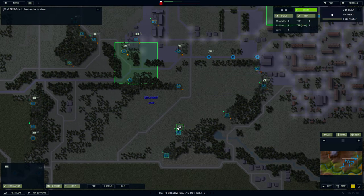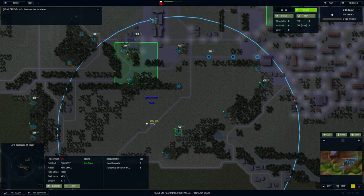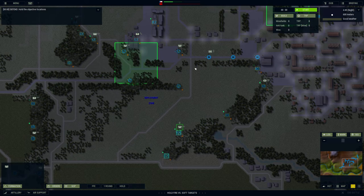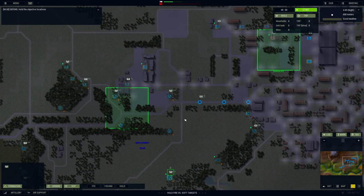We have the light RCL — let me double-check them. Max range again, forgot about that. Let's go ahead and set them to effective range. We'll say soft target — should we hold? We'll hold for soft targets. I think they have an ability to attack, but there's only two of them. I don't think they do that much damage.